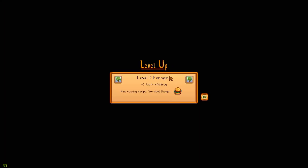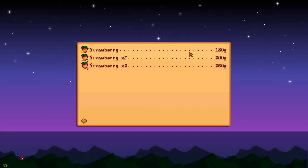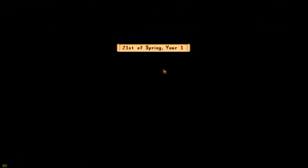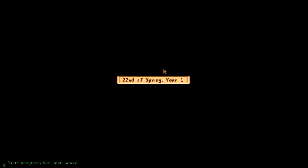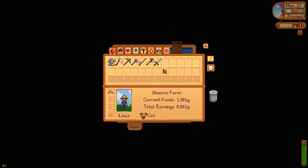Level two foraging, new cooking recipe - survival burger, extra axe proficiency. That's good money - 1,800. So gold means plus 50% and silver means plus 25%. Good to know, good money, feeling good about this. And that's where I'm gonna leave it for now. I hope you guys enjoyed. I'll probably be back soon with some more Stardew Valley. Thanks for watching guys, talk to you later!